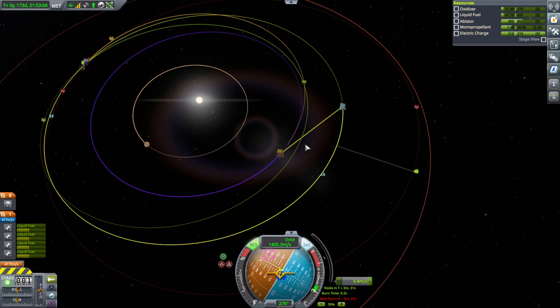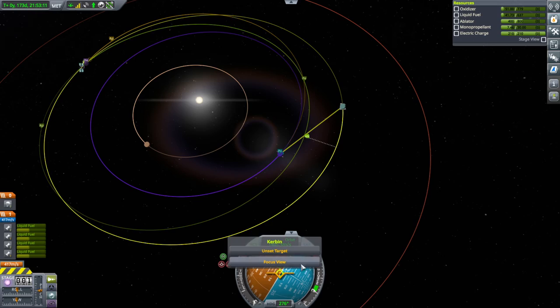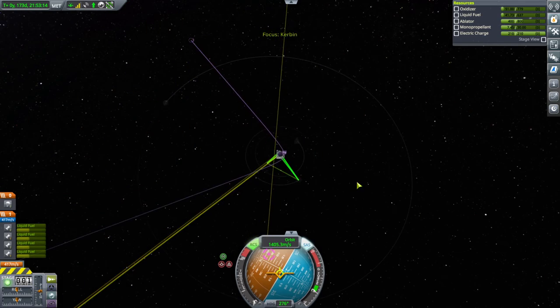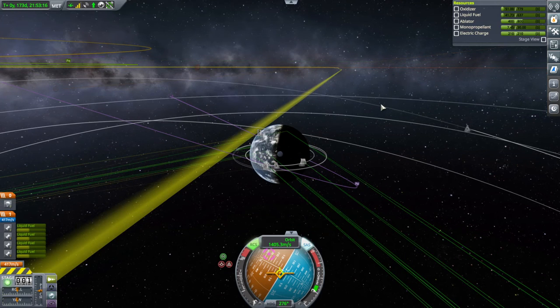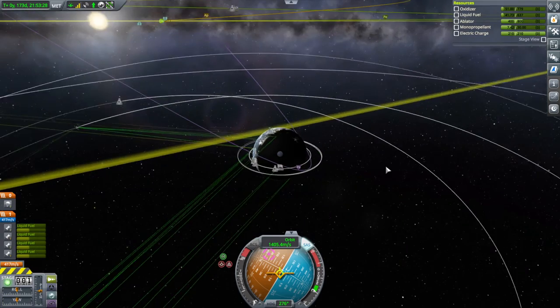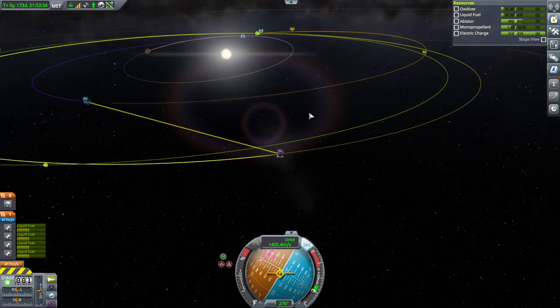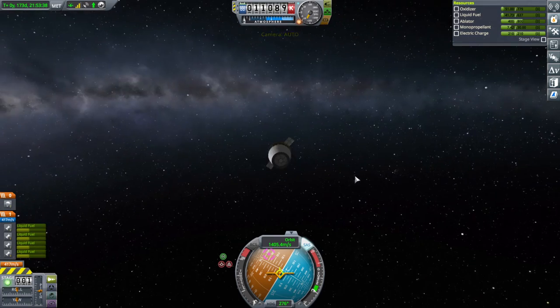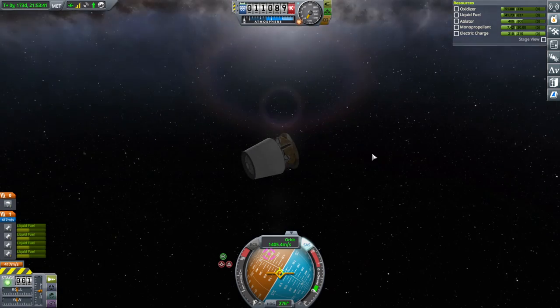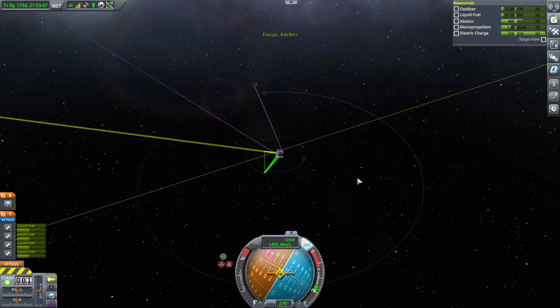We're obviously encountering Kerbin because it's perturbing our orbit. Probably better just to use the RCS. I don't care if we're coming in polar. That's my usual 26 km periapsis — will it work this time? Yep, we've got an encounter. As far as power is concerned, we're currently getting power, but we'll be time-warping at the tracking station anyway, so we've got a good approach. We don't need a mid-course adjustment.